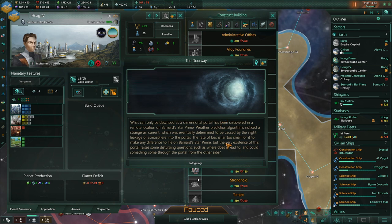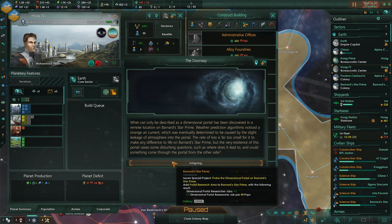A dimensional portal has been discovered in a remote location on Bernard Star Prime. Weather prediction algorithms noticed a strange air current, eventually determined to be caused by slight leakage of atmosphere into the portal. The rate of loss is too small to affect life on Bernard Star Prime, but the existence of this portal raises disturbing questions — such as where does it lead, and could something come through from the other side? We'll issue a special project: Probe the Dimensional Portal.